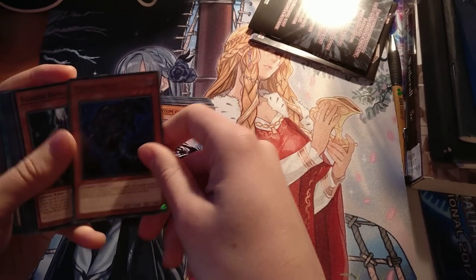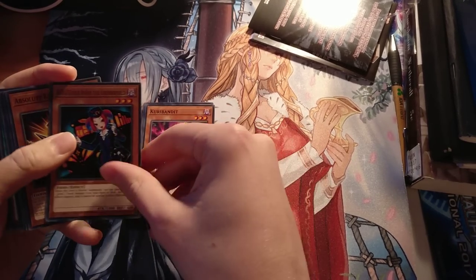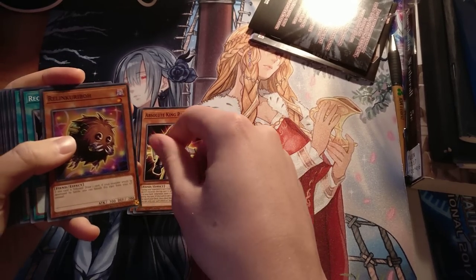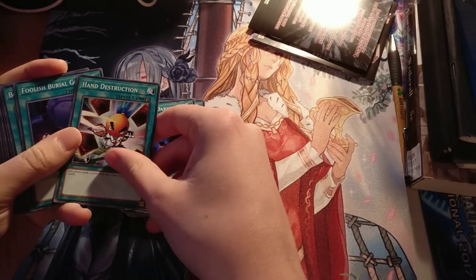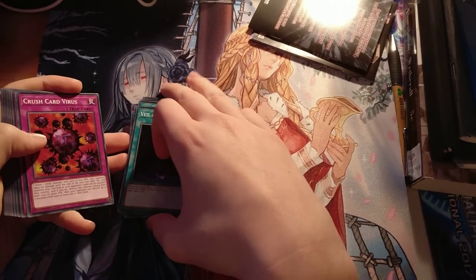Everybody loves silly things. Plague Wolf, Fiendish Rhino Warrior — cannot send your Darkest Diablos, but is really good in Burning Abyss. Cree Bandit. Tour Guide from the Underworld — fantastic in Burning Abyss. Absolute King Backjack, one of my favourite cards. Rolling Cree Bro, because this is a Cree Bro's video after all. Occurring Nightmare, Allure of Darkness, Hand Destruction, Fool's Burial Goods. Boogie Trap, Fires of Doom, Veil of Darkness.